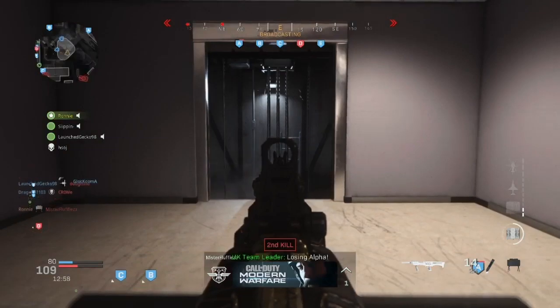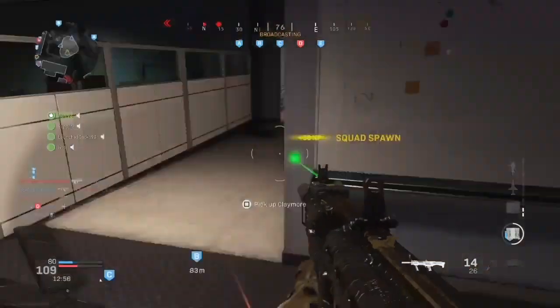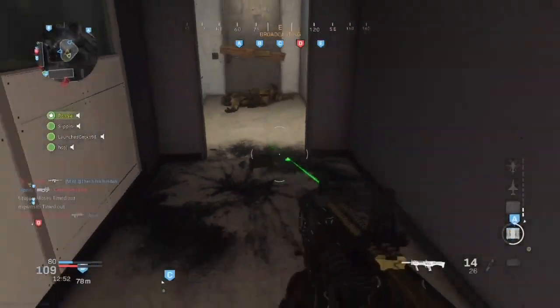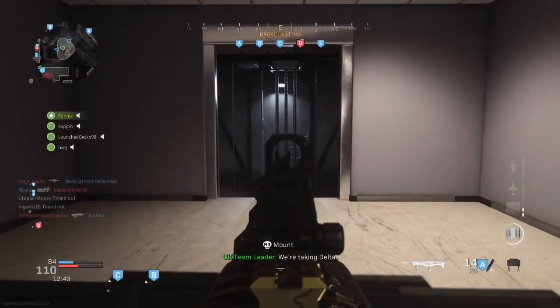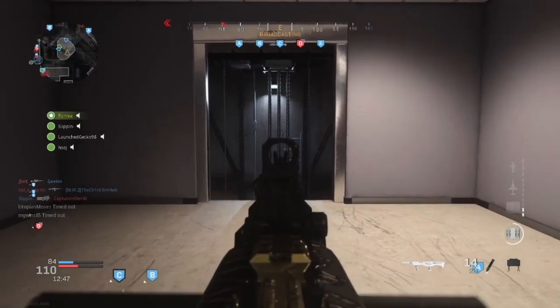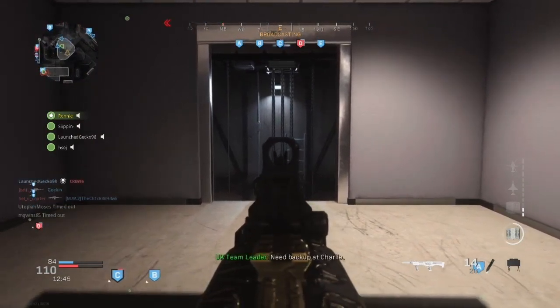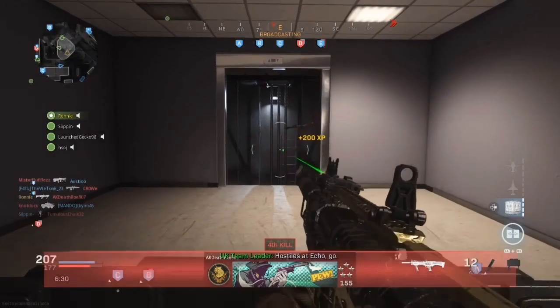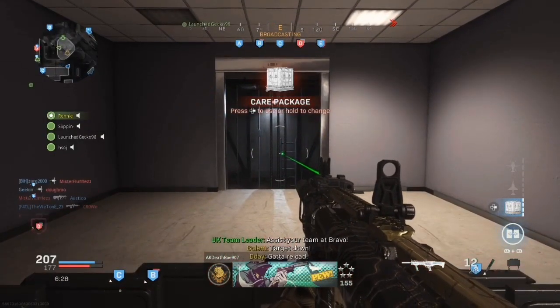Okay, so you guys got a kill with your claymore. If that happens to be the case, pick up this claymore right here and place it back down where the last one was, and continue tactically waiting. Eventually an enemy will pop up — just like I said, guys, here is our first enemy.